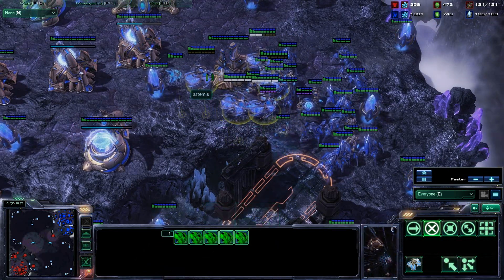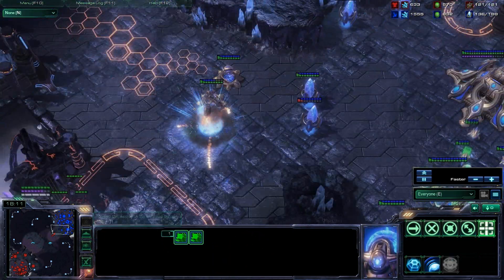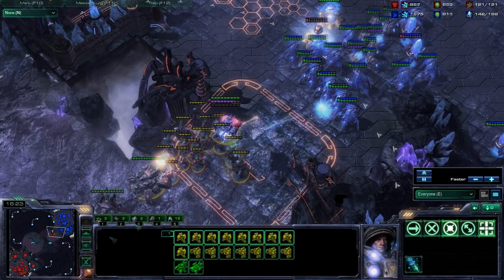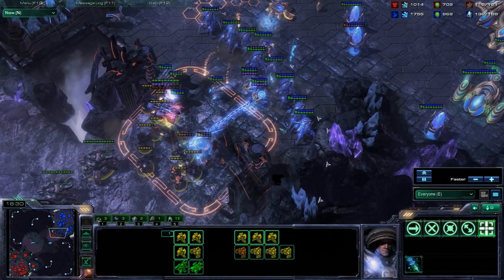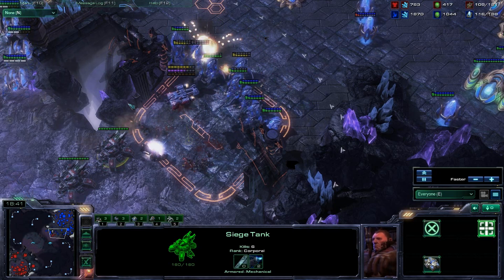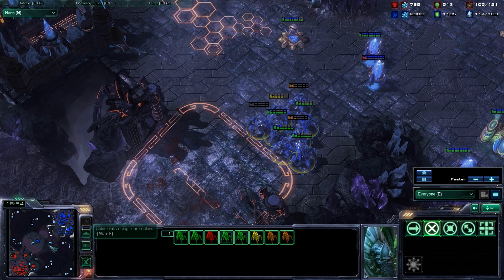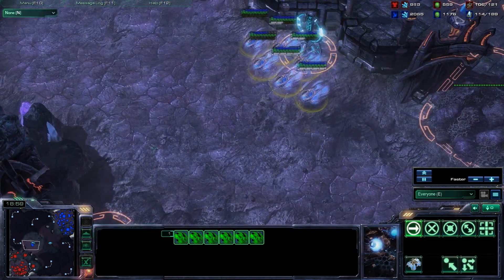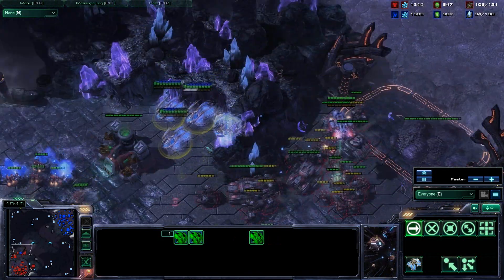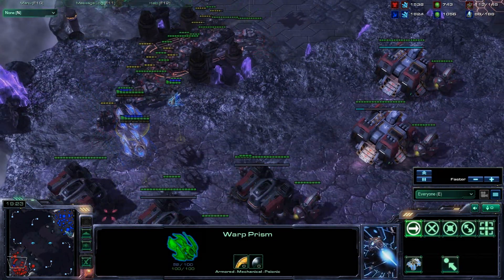He's actually got six warp prisms and he's probably going to try to drop, but the problem now is he's getting pressured — he's going to have to unload all these units and try to defend before he can start dropping. DK sees it, stims up, kills one warp prism, kills two, kills three — so there are only two zealots left inside all these warp prisms. Warp prisms are really expensive at 200 minerals each, so he's already killed around 800 minerals worth of resources. These warp prisms are now just going to be flying paperweights used to scout the third base.